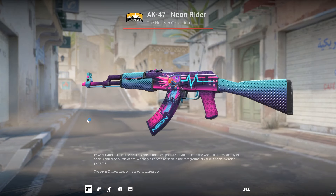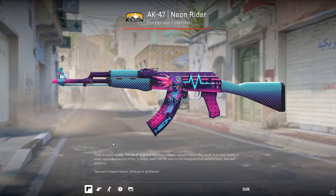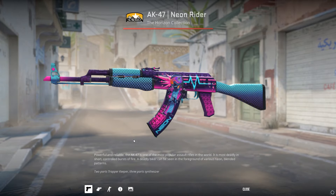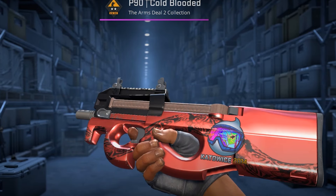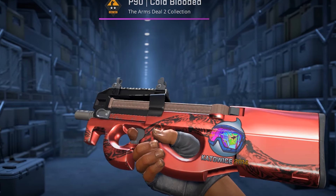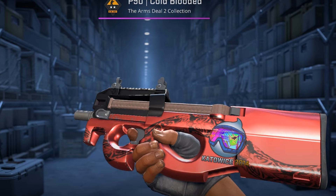On the AK Neon Rider, you can add a Deadeye Hollow right over the guy's head. It fits perfectly and it also perfectly fits the color scheme. I covered this in another video with the P90 Cold-Blooded, but I don't expect a lot of you to have Dignitas Kato 14 hollows, so this is another good use for the sticker.